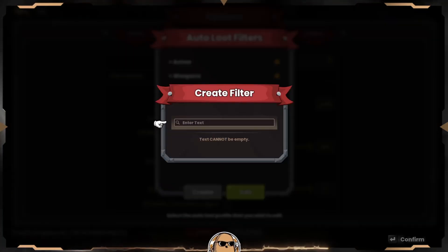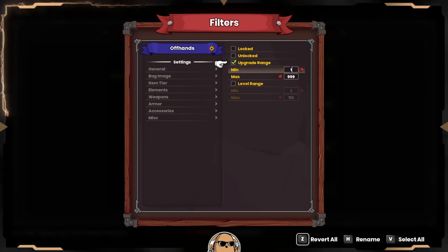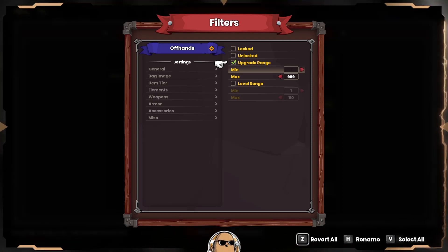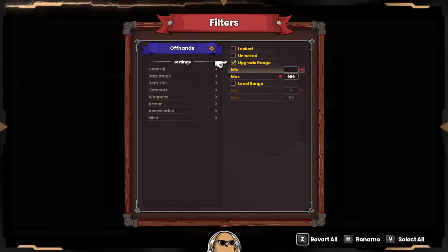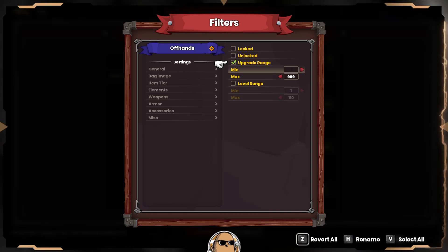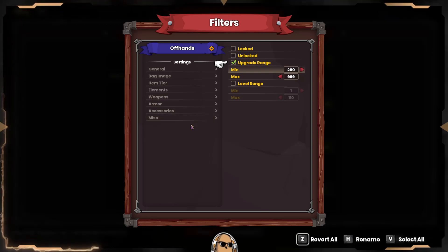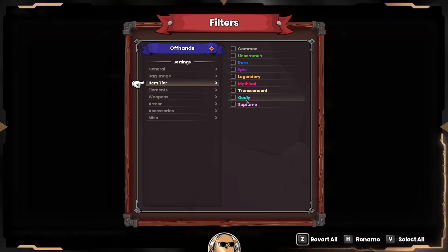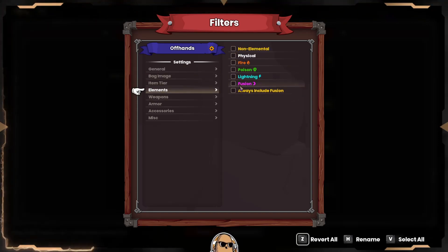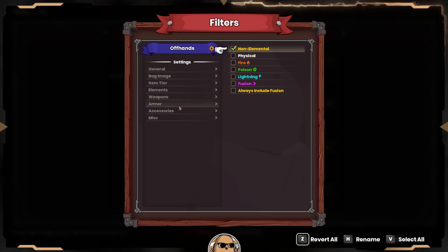We can do one more filter for off-hands. We'll set an upgrade range - you'll get a lot of these. I would set it at around 280 for godly ones, but since some roll at 300, I'm going to set mine to 290. That way we can still pick up godly ones since I don't have any 110 heroes yet. We'll also keep the option to pick up supremes. Fusions don't exist for off-hands even though there are images for it, but they are non-elemental so we can check that.